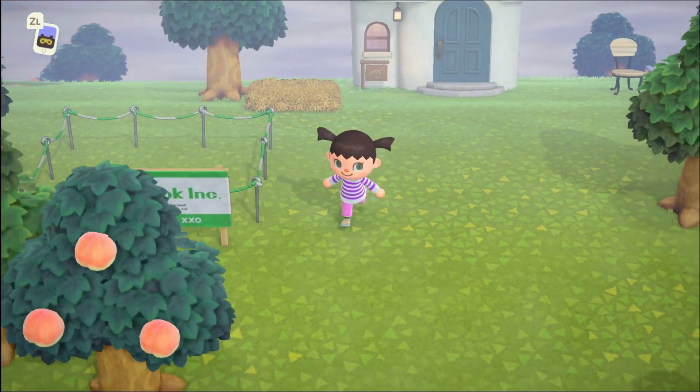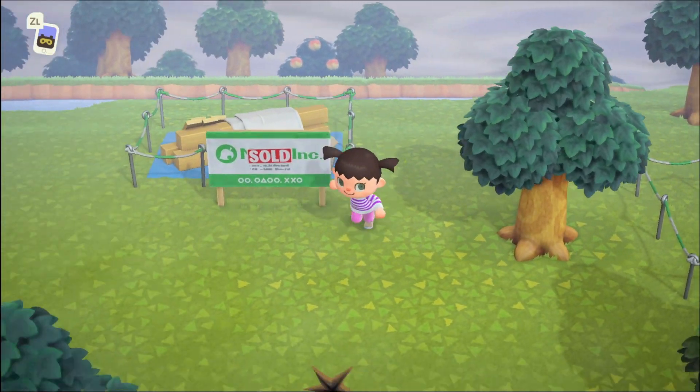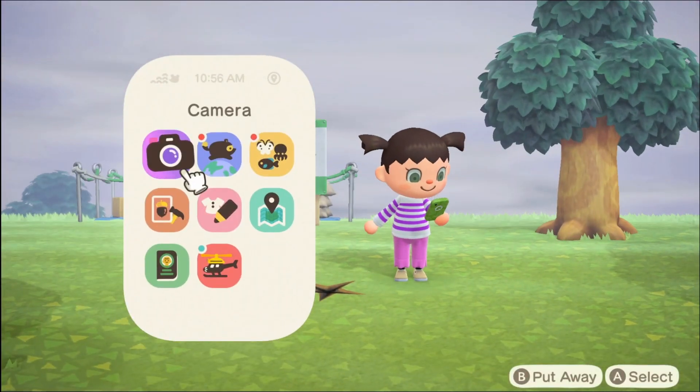Okay, so here we have an empty housing plot, and then we have a sold housing plot — this one is for Sprinkle, who we also found last time on a mystery island.